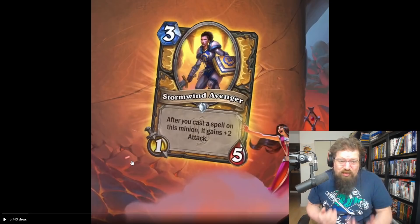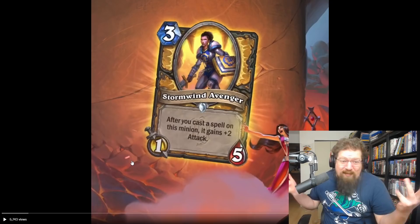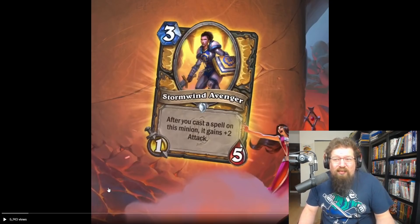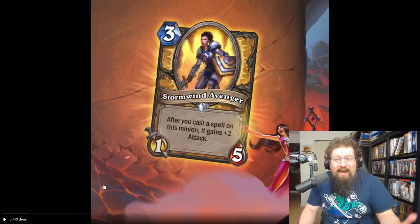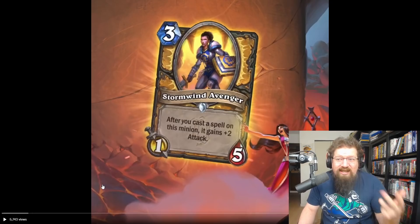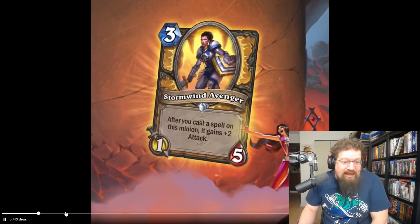In wild, you can actually tutor this out with Christology — Christology is one attack, so if it works out there, it's great. But I'm going to give it a two in wild because wild decks don't typically run that many buffs. You need a decent amount of spells to hit this, and that feels more like a standard strategy. I don't see this card making the difference in wild.